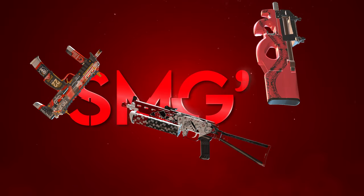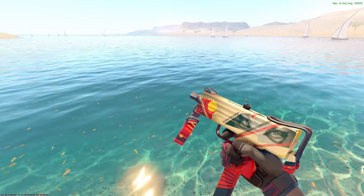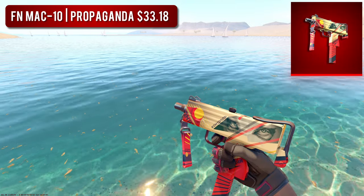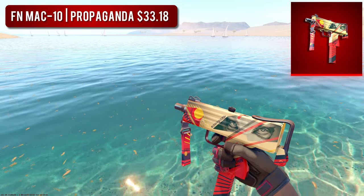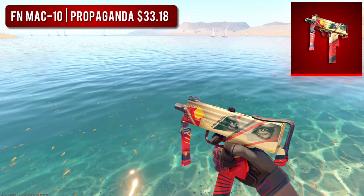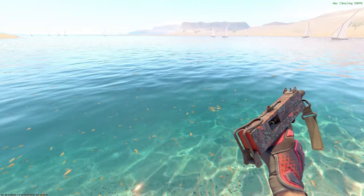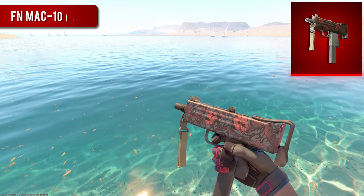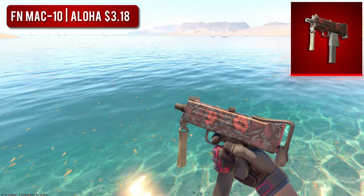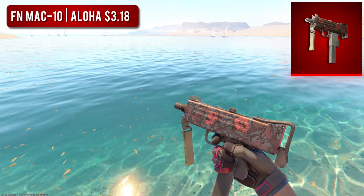Now we have the SMGs. First, we have the MAC-10. For the higher-tier option, I went with a relatively newer skin in the Factory New Propaganda, which came out in 2021 and looks absolutely amazing. To be honest, if I had one of these in my inventory, I'd always be tempted to trade it up for a Glock Emerald, so be careful. But I think I might like this budget option even more — the Factory New Aloha. Have you even seen this skin before? I don't think I've ever seen someone rock this in-game, and I don't know how, because this is such a beautiful skin.